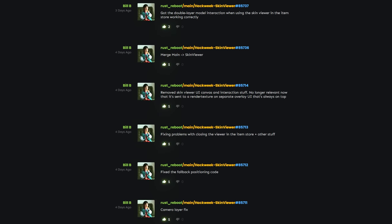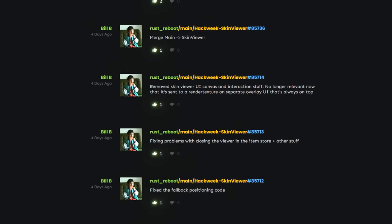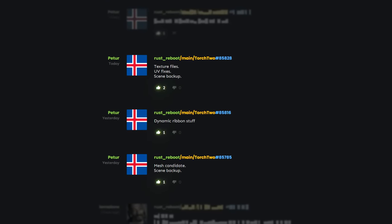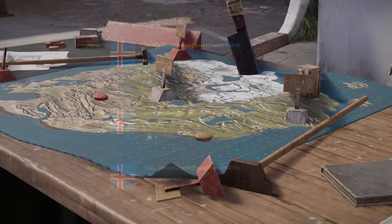As well as this, there's more work on the skin viewer — again a hack week project — that should let you preview skins before applying them. Also a torch 2 branch that I'm assuming is for a refresh to the existing basic torch model with better effects.